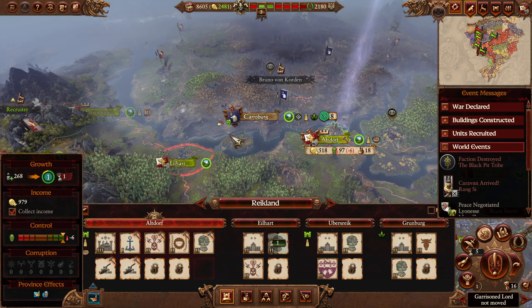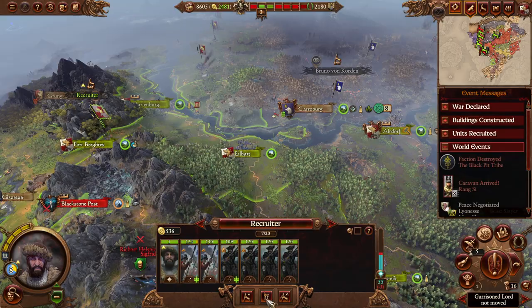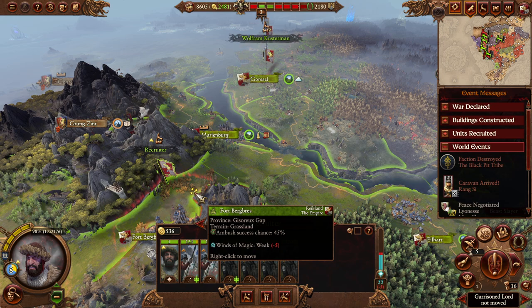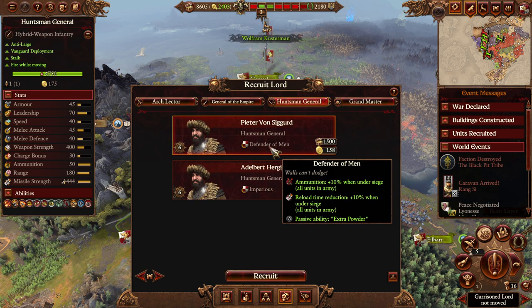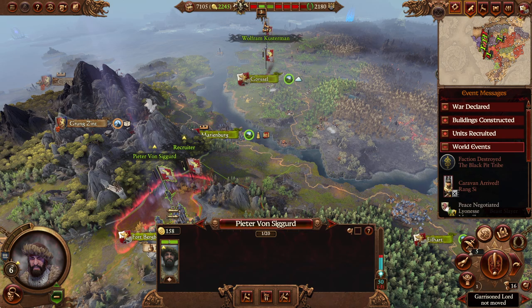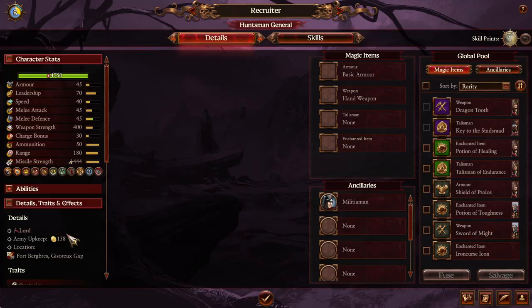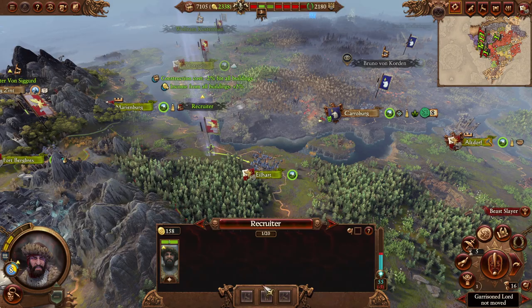Next up, Altdorf - big question: does the Recruiter only recruit, or does he reduce cost of upgrading buildings? He is a Constructor, so we should send him there. We're going to recruit temporarily this Defender of Men guy, because anybody who attacks Altdorf is going to be sieging - basically free buffs to any ranged units there. You're going to go there, get these units, and then move to at least Staleheart. Constructor is province, not local region - local province, okay good.